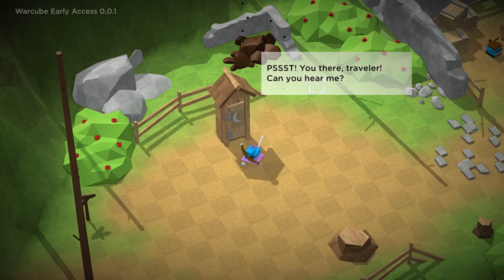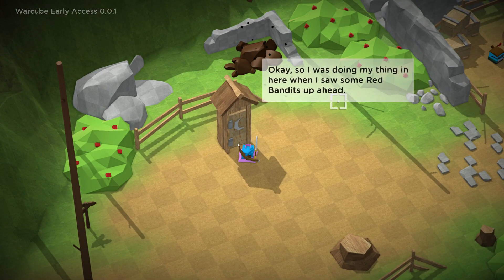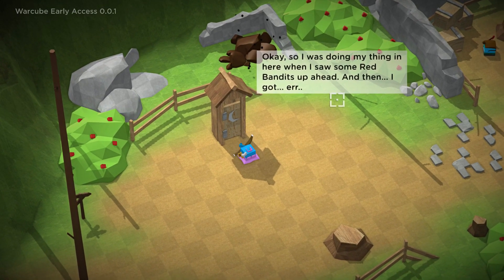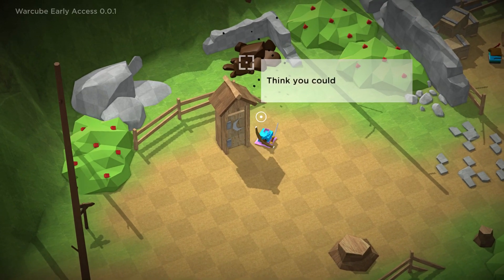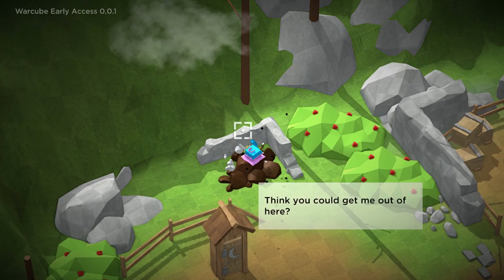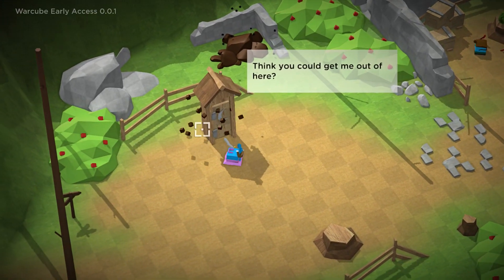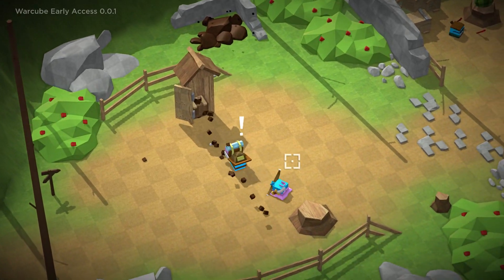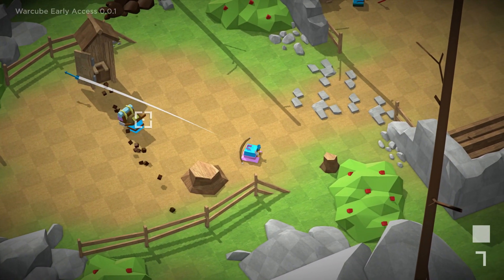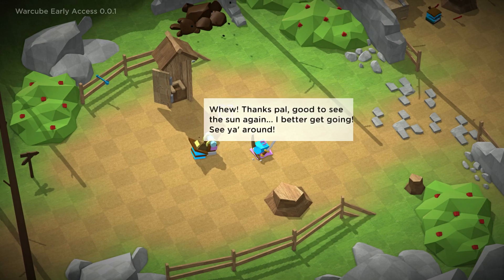'You there, traveler, can you hear me?' Yeah, dude, what's up? 'So I was doing my thing in here when I saw some red bandits — and then I got stuck.' What is this in the background — is this poo-poo? 'Think you can get me out of here?' I wanna play in this pile of poo-poo back here. That's definitely poop, guys. Yeah dude, I can get you out of here. Whoa, what's going on in there? Jeepers! Get that poop away from me. 'Thanks, pal! Good to see the sun again.'